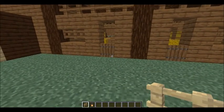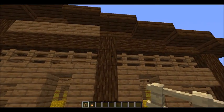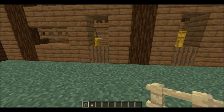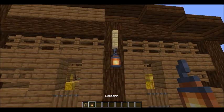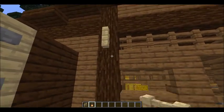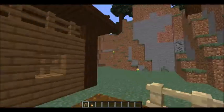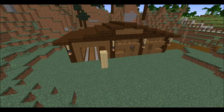The last thing you need to do is add lighting to the outside of the stables. Put birch fence posts on the spruce log pillars, right at about the level where the rest of the wall consists primarily of spruce fence posts. Then right underneath those fence posts is where you'll place your lanterns — only place lanterns where you see me put them down. And that, my friends, is how you build a reindeer stable.